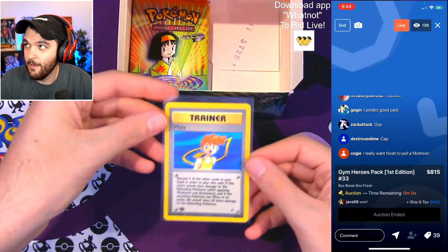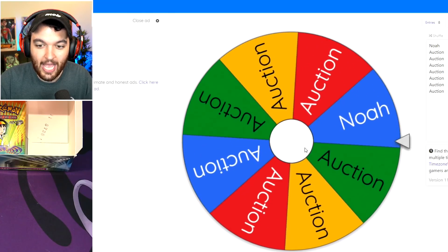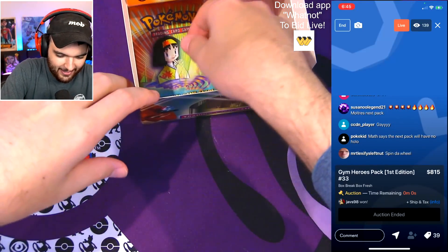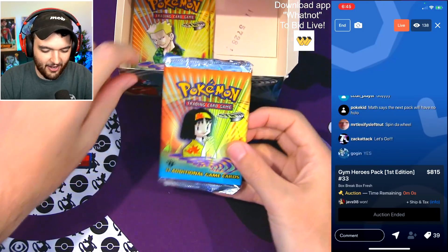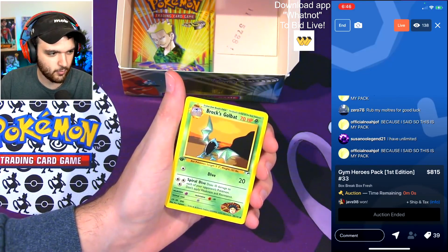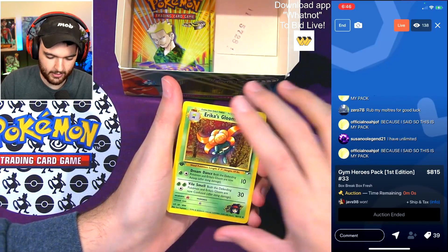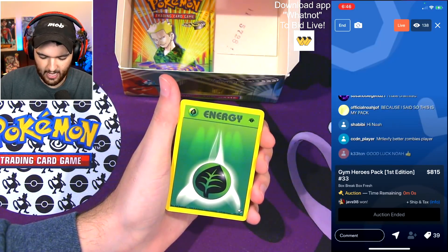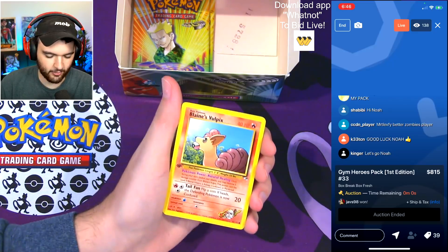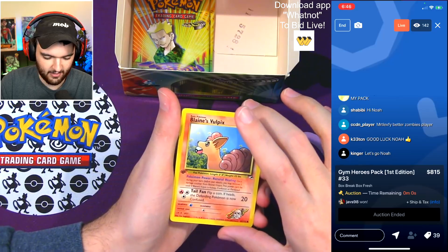This might be a gap pack. Misty — there we go, that's a good card to pull, very very good. Congratulations, my man. Let me see if I can land my card — one in ten chance. It's finally for me! This is my pack right here. Brock's Goldbat — first time we've pulled that. Erika's Gloom. Grass Energy. Blaine's Vulpix — this is a great card, literally one of the best-looking cards in the set. Sabrina's Slowpoke.